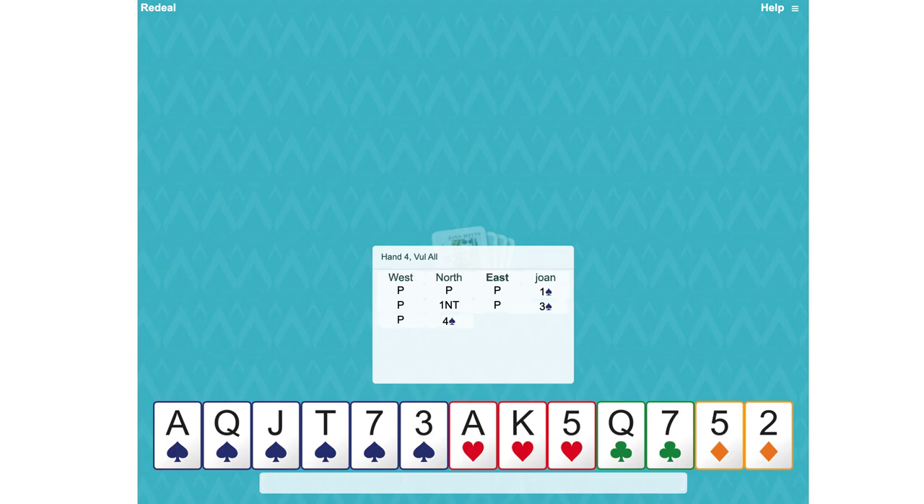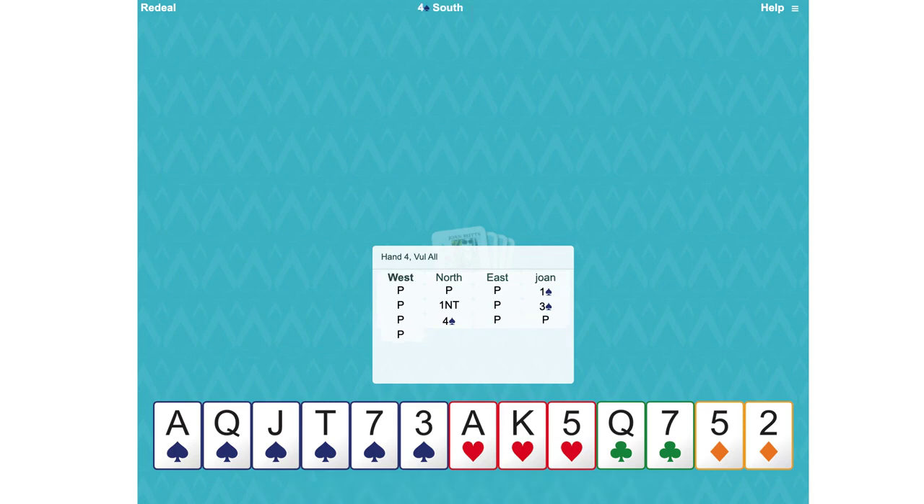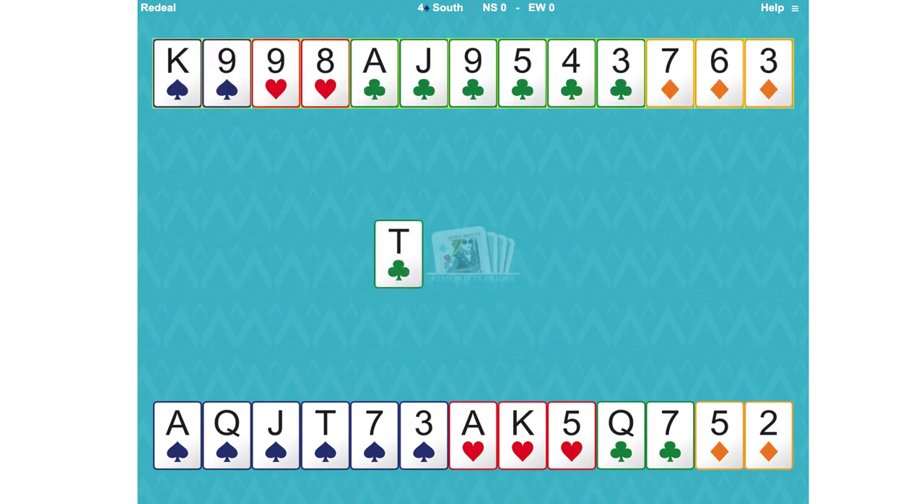Partner doesn't have to bid but they've taken us to game in spades. So the ten of clubs lead — we're not sure with that ten where the king of clubs is. We've got the queen, the ace, the jack, and the nine, but we don't know where the king is.